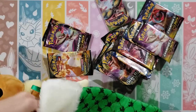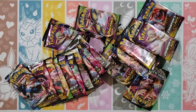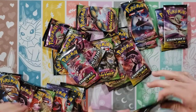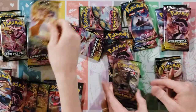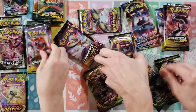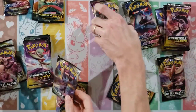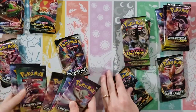Let's pull them all out. We've got Champion's Path, Rebel Clash, Darkness Ablaze, Sword and Shield, and Vivid Voltage packs — a hot mess going on here. We've got two Rebel Clash, two Vivid Voltage, two Sword and Shield, and six Champion's Path. Let's organize them and split them out.